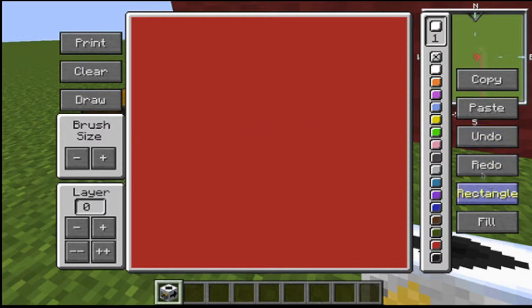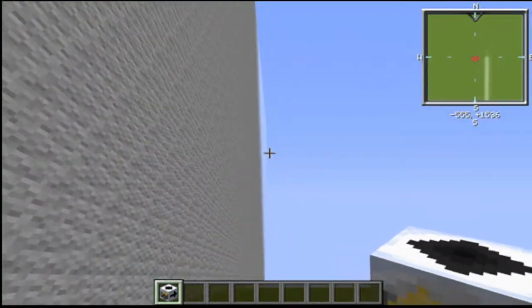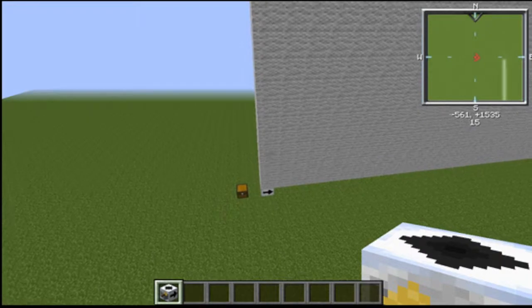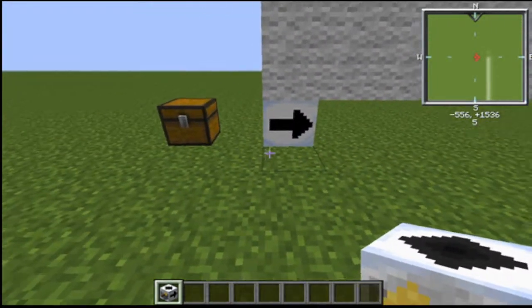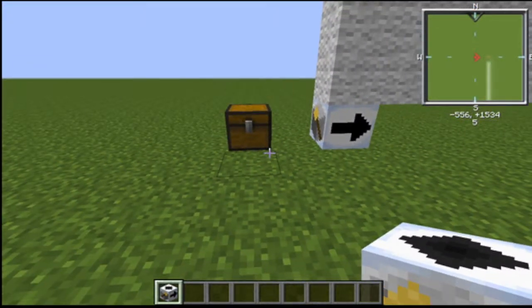This has been the Printer Block mod — thanks for watching. It's a very small mod but I'd recommend it. You can add it to your normal Minecraft to make some really cool structures, and the crafting recipe is really cheap as well. Goodbye guys, Concrete Donkey out!